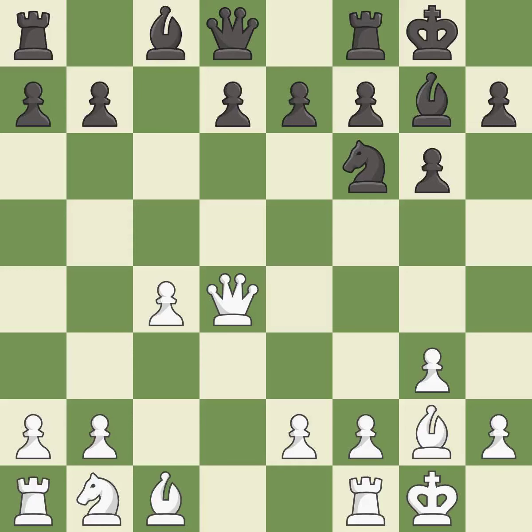Castling gets the king to a safer square, out of the center of the board, while also developing a rook. Castling to the same side of the board as the opponent avoids some of the attacking associated with opposite-side castling. It is excellent. This activates a knight by developing it off of its starting square. The bishop is ready to be developed to an active square.